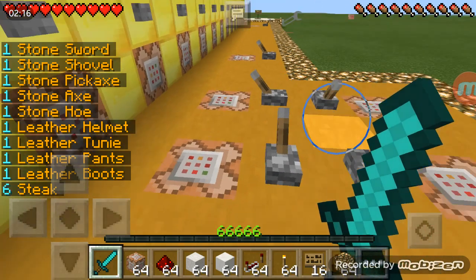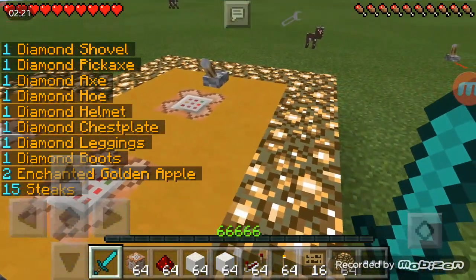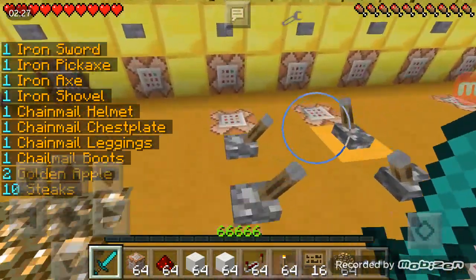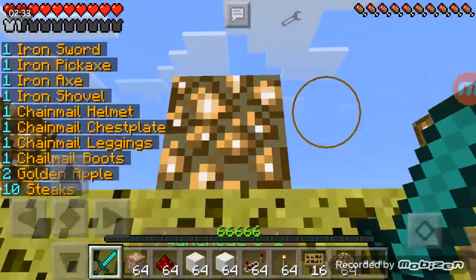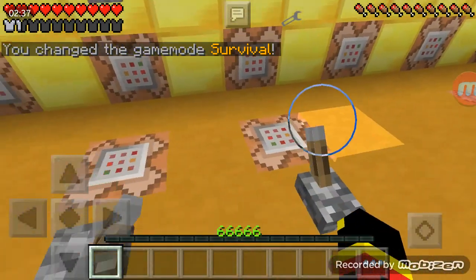Kit starter is pretty much the same thing only with stone tools and leather armor and steak. The diamond kit gives you diamond armor, two enchanted golden apples, five steak, and iron — same thing only with two regular golden apples. My inventory is full.